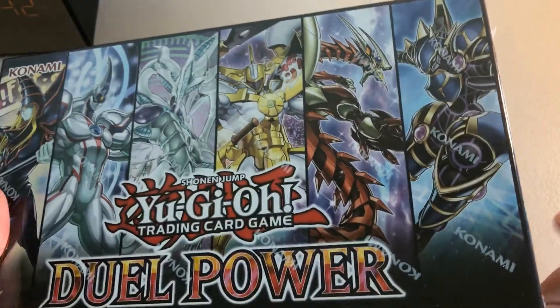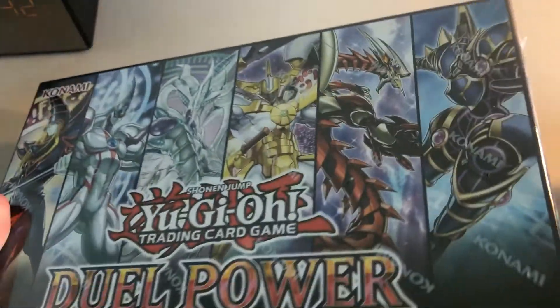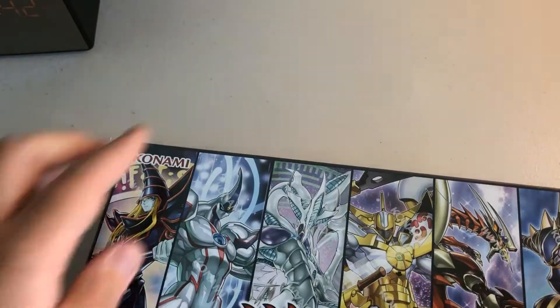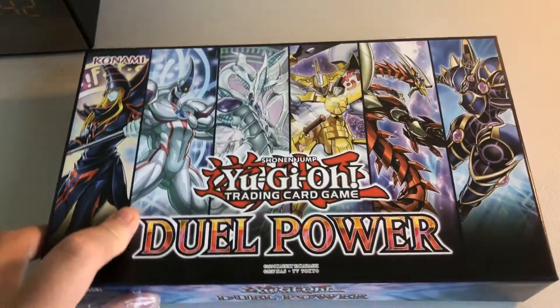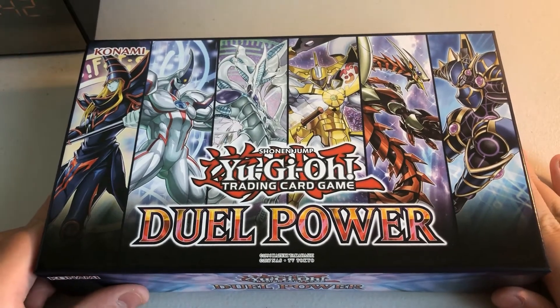There's also the play mat for beginners — we don't have one. I won't be really going through that either. We're just going through the six dual power packs you can get. Anyways, let's get opening. This is the box — Dual Power, my second box.